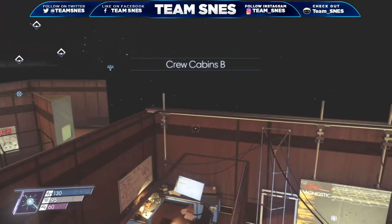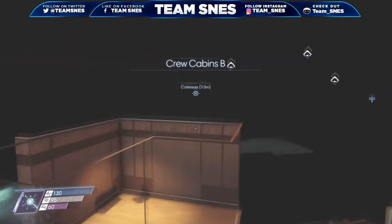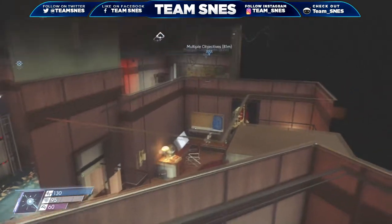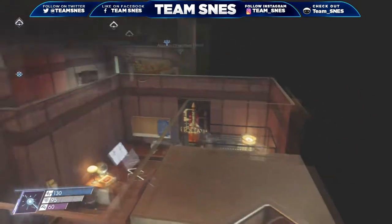Hey, what's going on everybody? Team SNES here coming at you from Los Angeles, California. Today we have an amazing glitch for you on the game Prey. In this video we are going to show you how to get outside the map on crew quarters — pretty amazing, right?